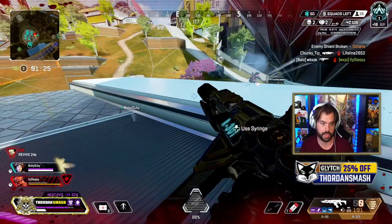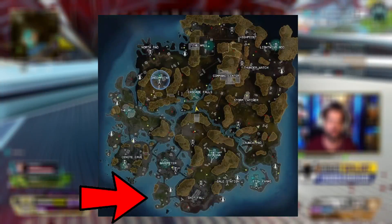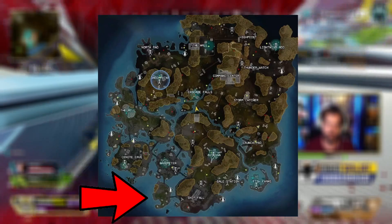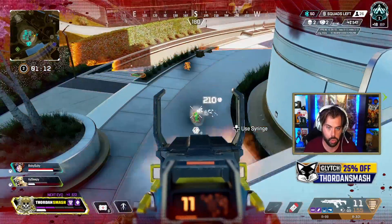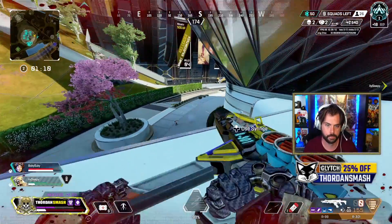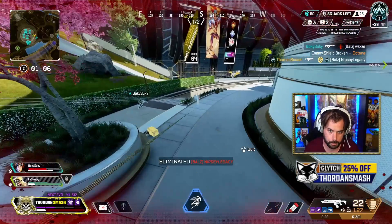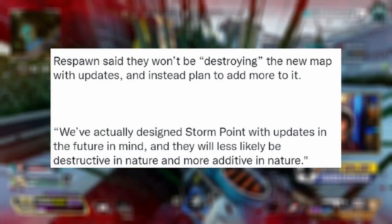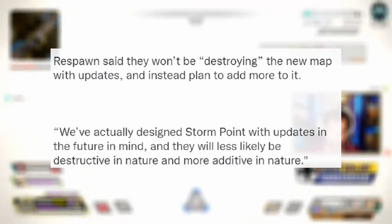Now, in terms of town takeovers, let's start with Bangalore. I can confirm that Bangalore has a completed town takeover. It's actually this location on the map right here, next to the ship crash and right below barometer, and it is the biggest town takeover they've ever made — it covers the entire area. It's got three different levels to it; it almost looks like a military installation or a firing range area.